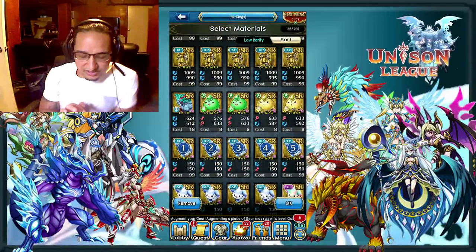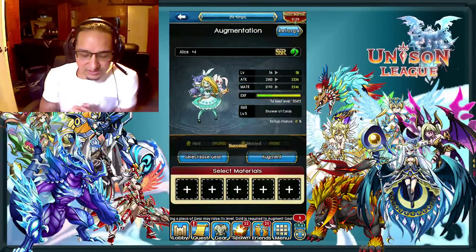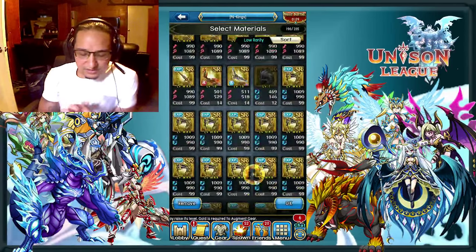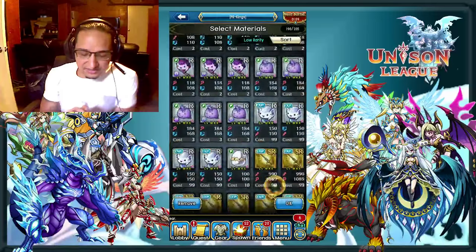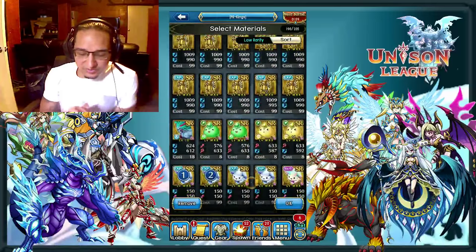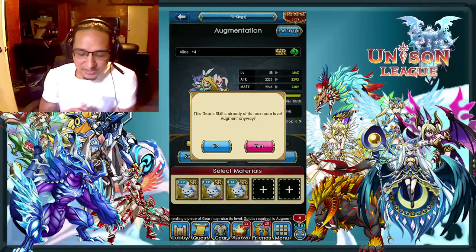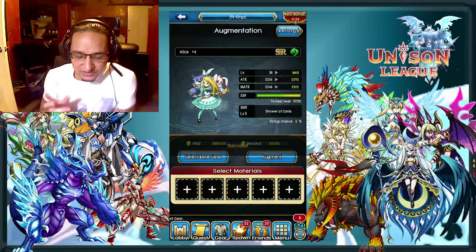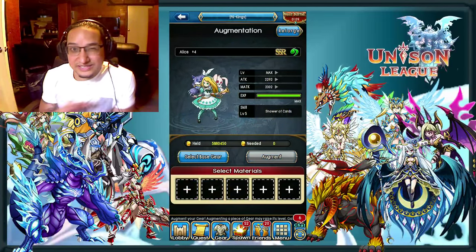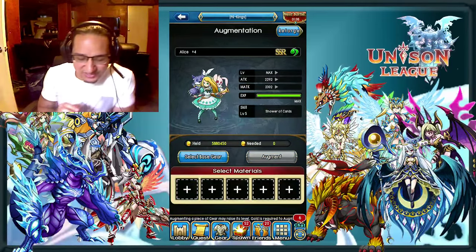As far as the Alice goes, it's going to 58 continuing on with the EXP lumens. At this point, you want to put in like two — that goes to 59 — then put in three just to see if it goes to max. If you really want to be stingy about it, you can save the two and see exactly how much EXP it needs, and put in a Rare lumen instead of an SR one. But right now I'm kind of crunched for time. At that point you don't want to see great success when you're already at max — it wouldn't do anything.